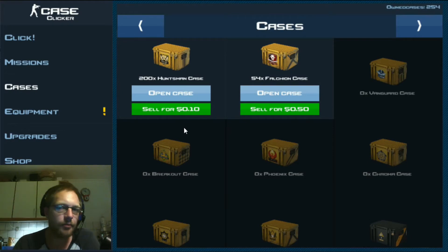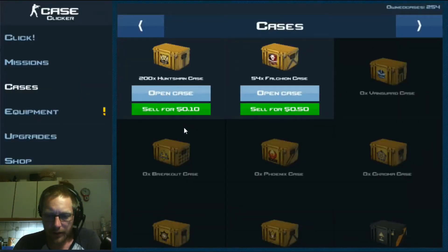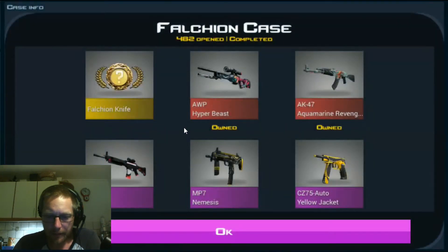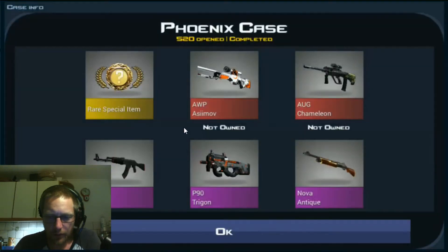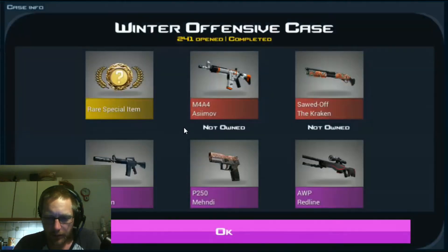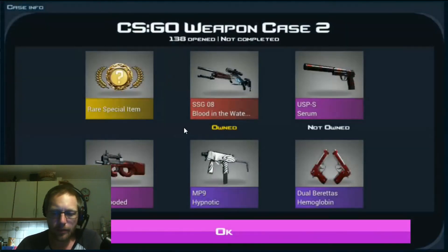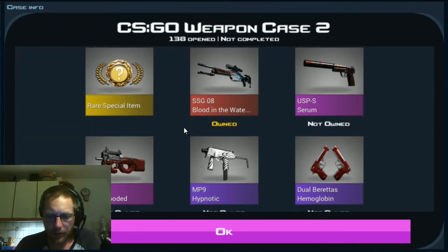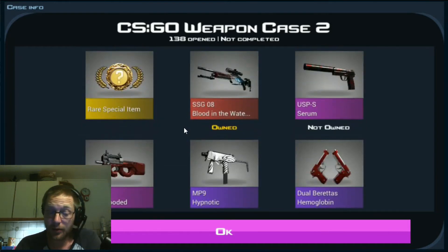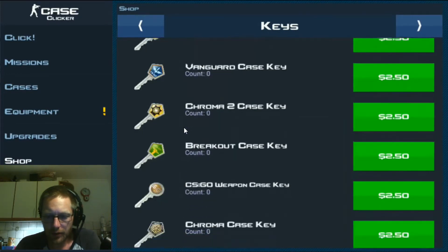I bought 200 cases and 200 keys, and because I've been selling all my junk — no way, it's already completed! I'll do an opening on this in another video. Bomber Vanguard completed, Falcon completed, Breakout completed, Phoenix completed, Krona completed, Krona 2 completed, Winter Offensive completed, CSGO completed — really? CSGO Weapon Case 2 not completed, and I have Blood in the Water so that'll make it easier. It's going to be CSGO Weapon Case 2 then, so I can go in and buy some CSGO Case 2 keys.